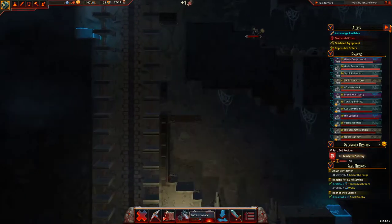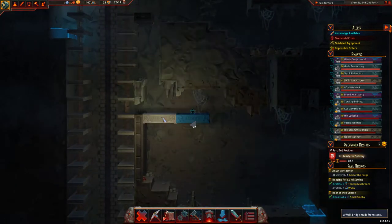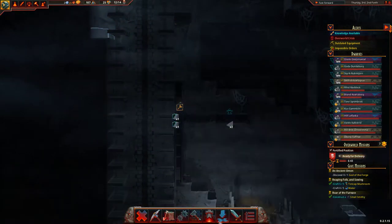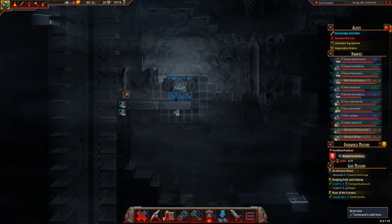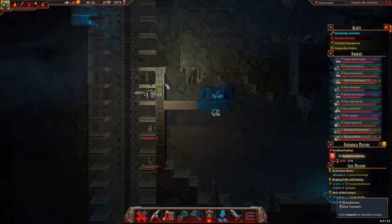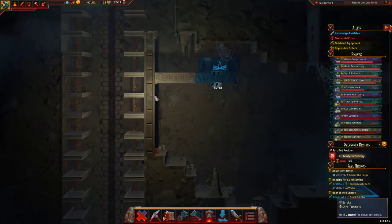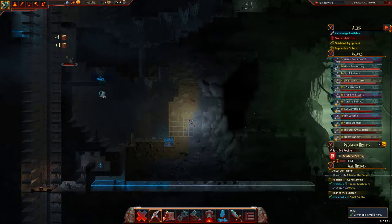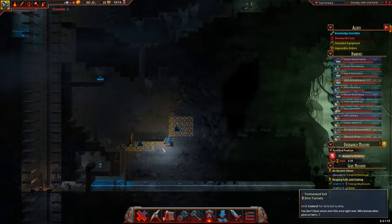Actually I'm going to put two of these platforms in, and I'll put the drain sink facing that way — because you never know, the water might flow out and go that way. It might do some weird stuff — I don't know. Right, so that's all sorted, and this cave is kind of like sorted anyway.